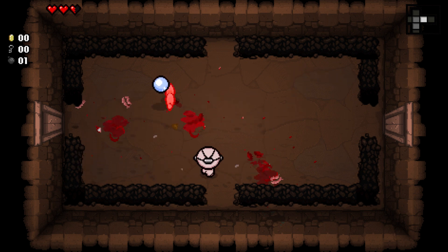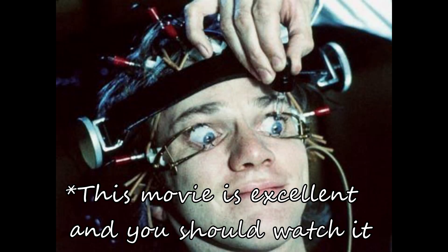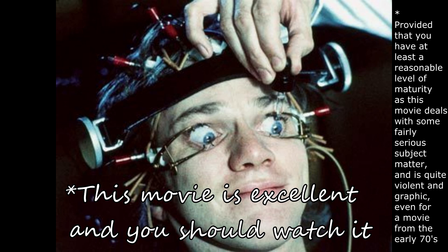It's called the Ludovico Technique and when Isaac picks it up it's represented visually by him getting some pretty funky looking headgear on his head. This bizarre apparatus is prying his eyes open, and both the name and the visual representation of this item are actually a reference to Stanley Kubrick's classic 1971 movie A Clockwork Orange.